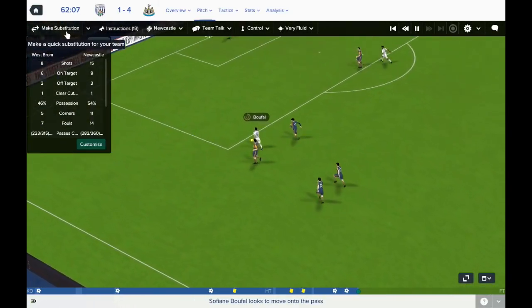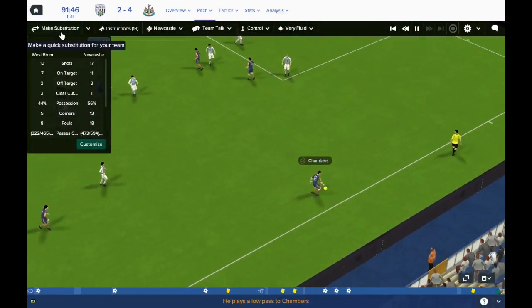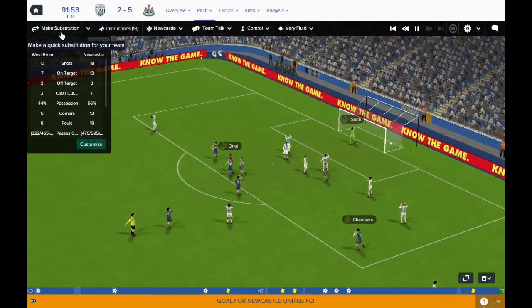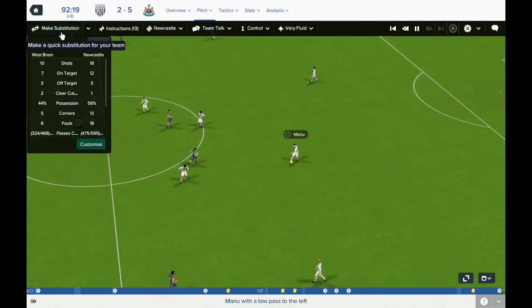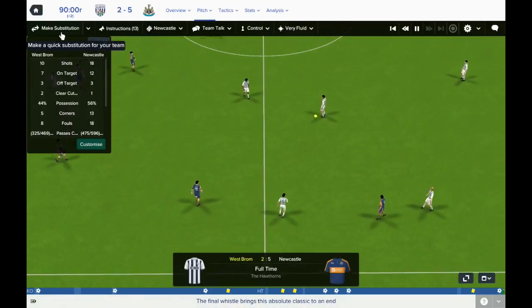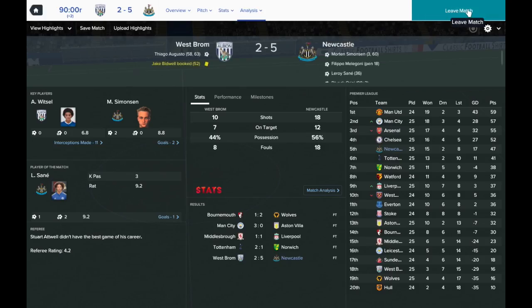Bufal running down the left flank, cuts inside — still going — and he's got a man free in the centre. Thiago is not going to miss that. It's 4-2 now. Oh, Origi's got a goal — I thought that was going to be the full-time whistle so I didn't bother commentating. But Chambers swung it in and there was Divock Origi for 5-2. A very comprehensive win. A few defensive lapses in the second half, but a very good performance, and Simonson is really showing his value. He is the best £20 million signing I have ever made without doubt.